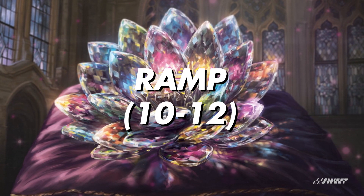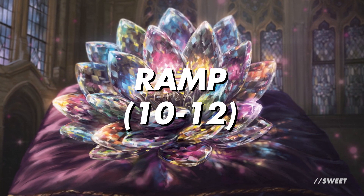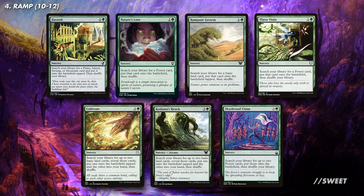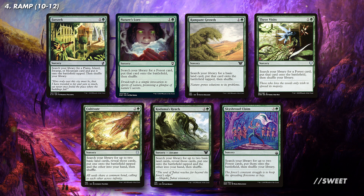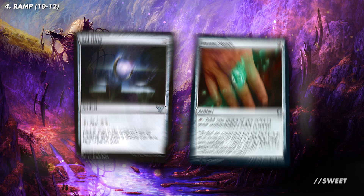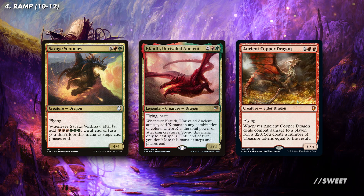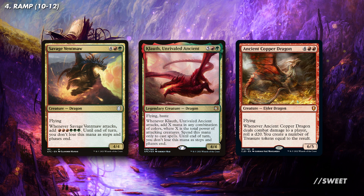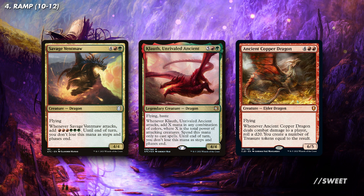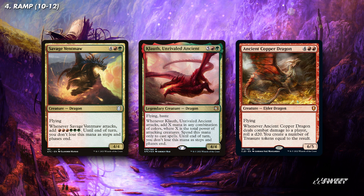Moving over to our ramp — this is definitely something we can't scrimp on as dragons tend to cost a fair bit of mana to cast. We're going to start off with a wide selection of rampant growth effects that go through our deck and get lands out. I would also want to add something like Skyshroud Claim, which lets us get two lands out of the deck. Having all of these will mean we'll be able to fix our colours and play our spells ahead of curve. For some additional ramp you can look at the always solid Sol Ring and Arcane Signet. We can also run some ramp on some of our dragons, which obviously get better when our commander gives us a copy of them — cards like Savage Ventmaw, Klauth Unrivaled Ancient, and Ancient Copper Dragon all can ramp us ahead into another big dragon spell. Savage Ventmaw especially is one of my favourite dragons in these kinds of decks, and it's by far the cheapest of the ones mentioned here.